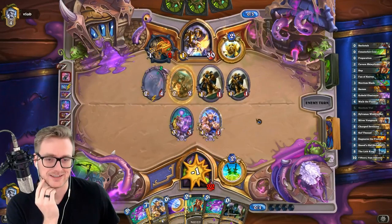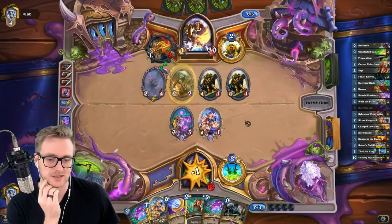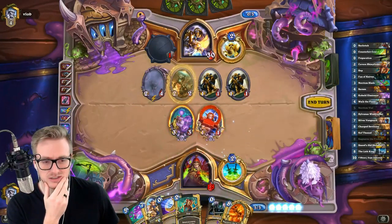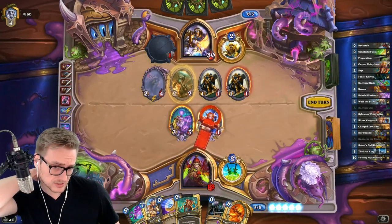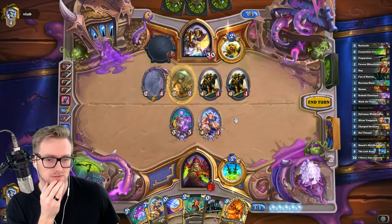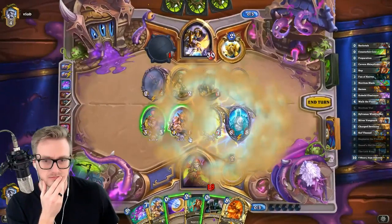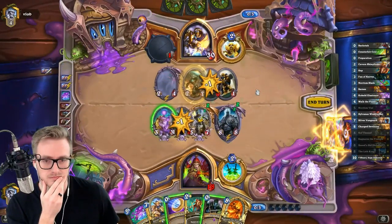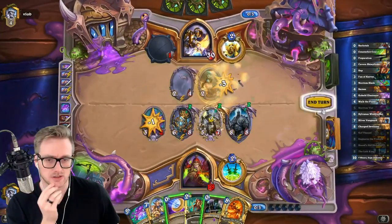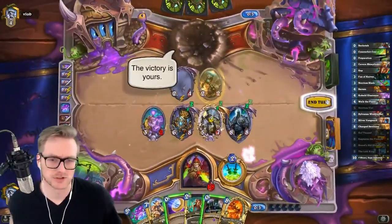This is a bit of a high roll that we're about to hit. So we get Kel'Thuzad potentially, and the Lich King, and Sneeds, and Devil'saur. We've got a lot of outcomes here. There we go — that went well. That was a pretty good turn five.